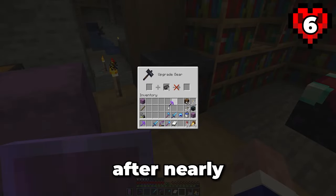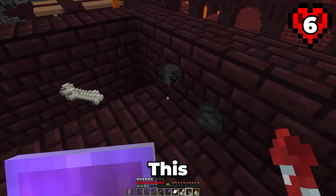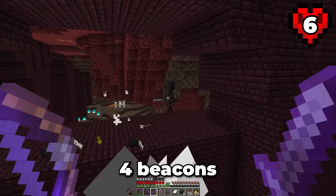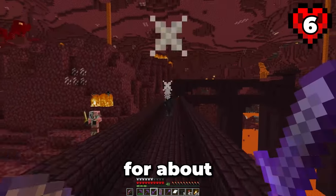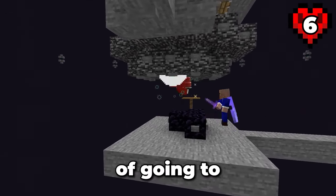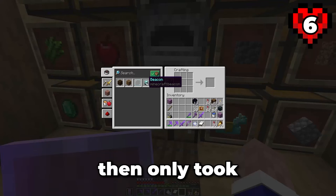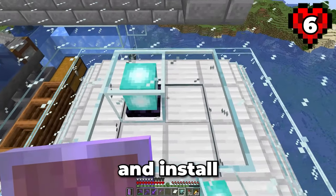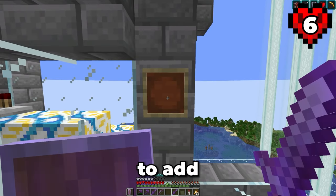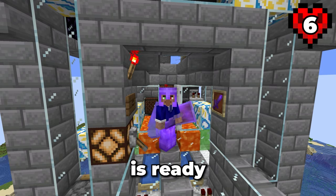I then used this in combination with the Netherite scrap I got from smelting the Ancient Debris to create 6 Netherite ingots. And now, after nearly a year in this world, all of my gear is now fully upgraded to Netherite. This upgraded gear was now perfect for hunting wither skull items — ideal considering we need 4 beacons for this farm. I was only in the Nether for about an hour before I had the 12 wither skulls I needed, then used the central end portal to quickly kill 4 withers. It then took only a few minutes to craft and install the beacons.